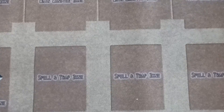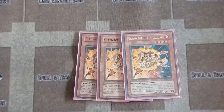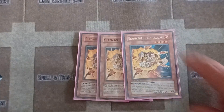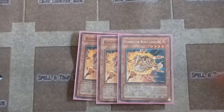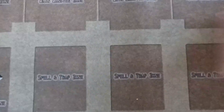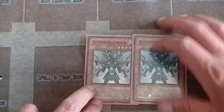Laquari is an 1800 attacker. When you bring out Gladiator Beast Laquari, special summoned by a different Gladiator from your deck, it gains 300 attack, becoming a 2100 attacker. Not bad.